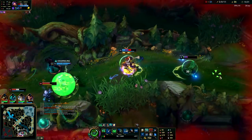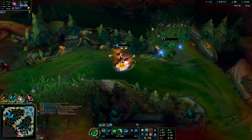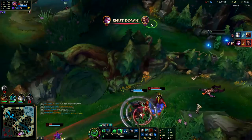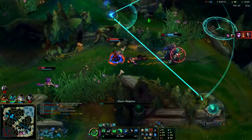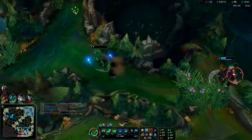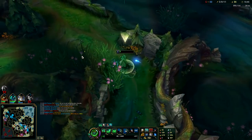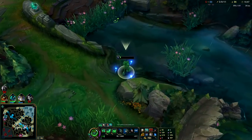Galio is on Draven — saved him. Draven's dead. I'm just going to let him die at this point. Thing is, I have shutdown gold, and there's a good chance we're both going to die there anyway, so I'm glad I didn't go in.